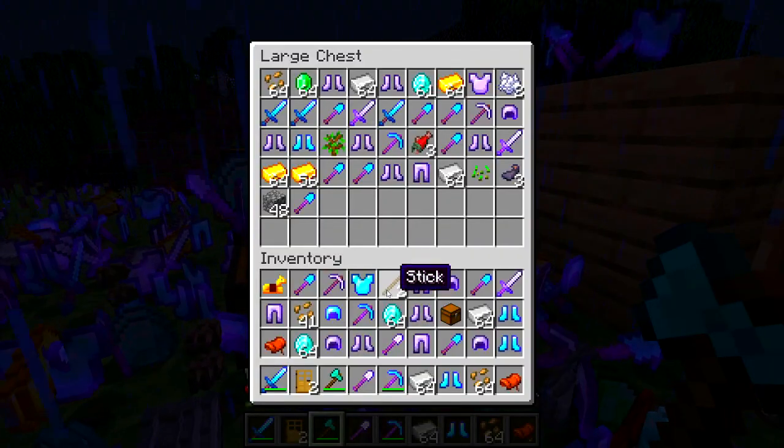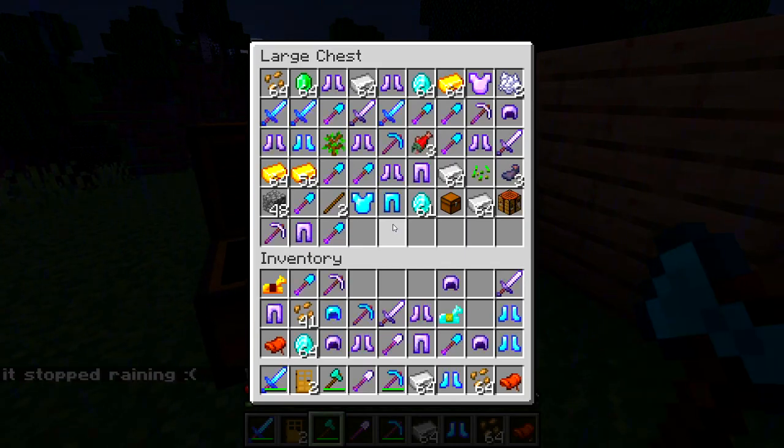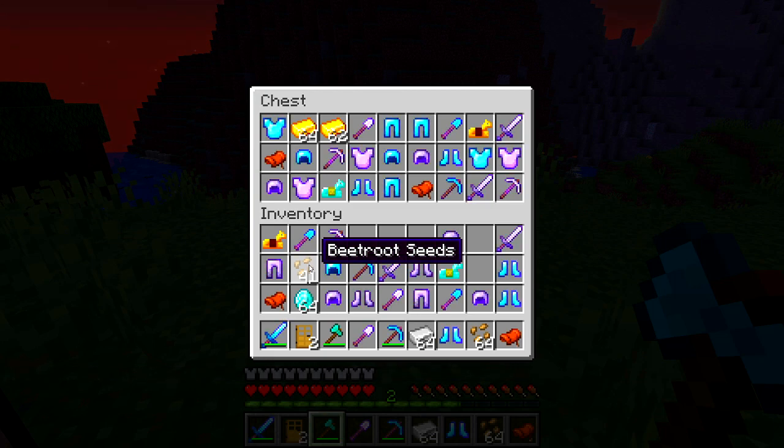Where's the chest? I don't have my wood! Looks like we can't really collect everything but we'll try our best. Oh no, it stopped raining. Did we even get anything good? We got beetroot seeds — I mean, I don't know if that's insanely awesome.